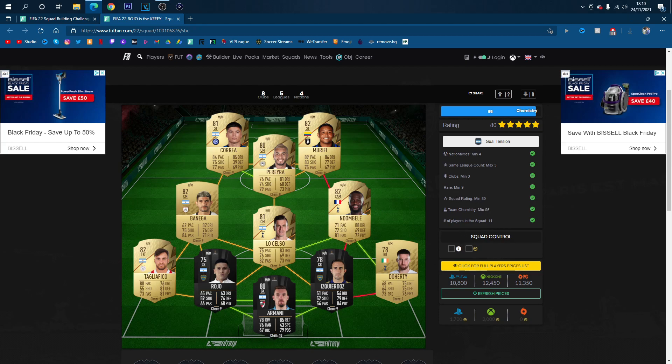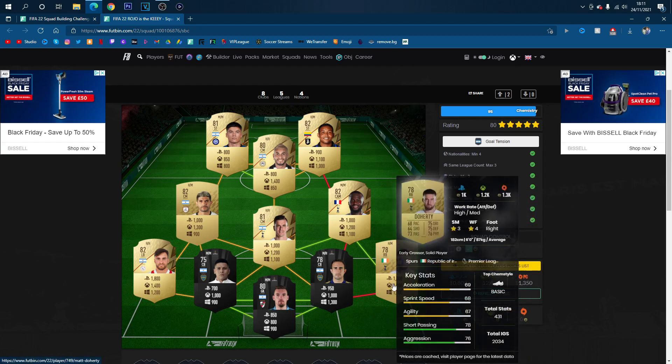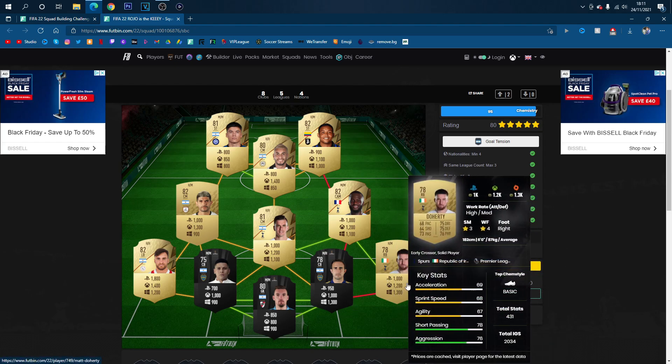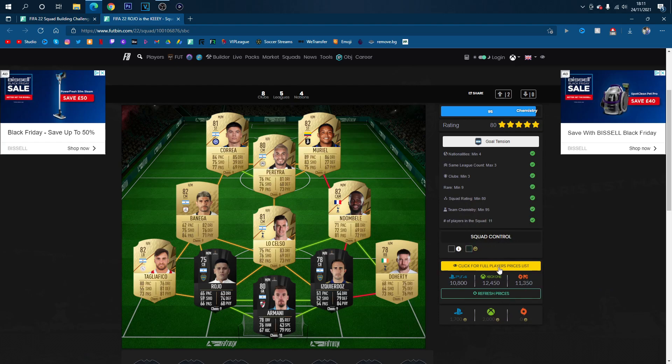So the players are as follows - just search the names, I think you know where to look for them. The prices are as follows on the screen right now as well, just look for your console's logo and the prices next to them. The price may not be exactly the same, but it'll be very, very similar. So the SBC is costing about 12.5k on Xbox, about 10k on PS, and about 11k on PC.